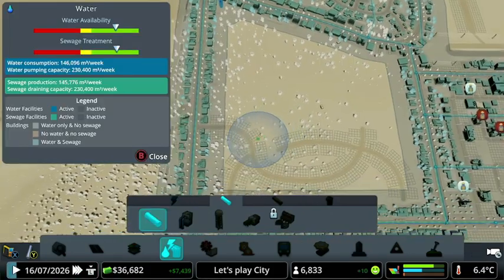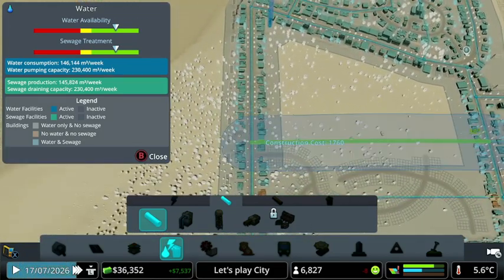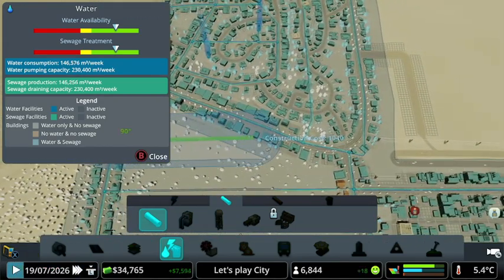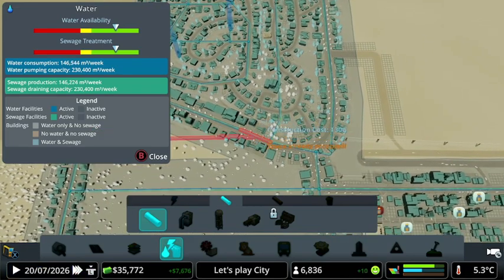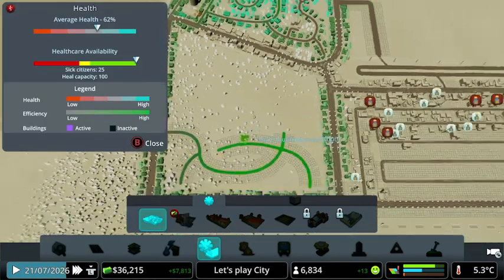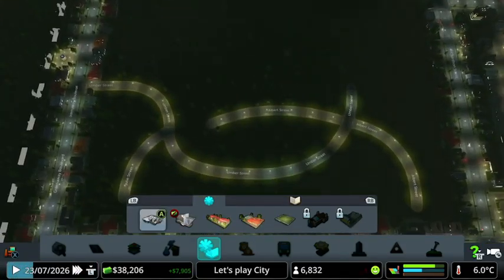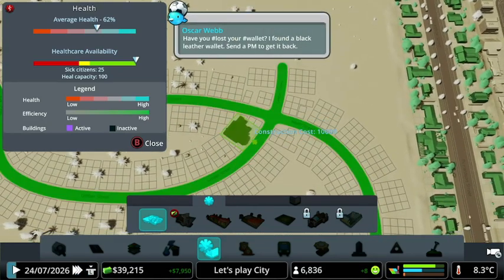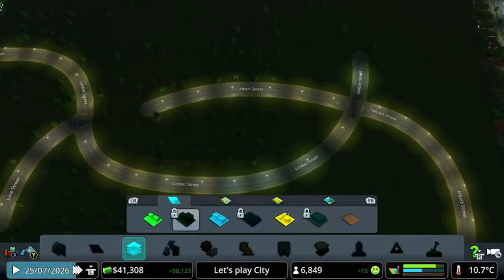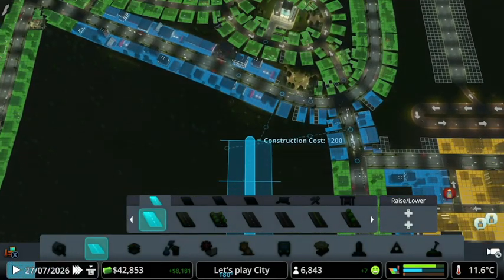I'm liking that so far. Let's just get the water pipes down. We're going to need some more education buildings down here. I'm not sure what to do yet. Let's continue with the roads — let's do a straight line like that.